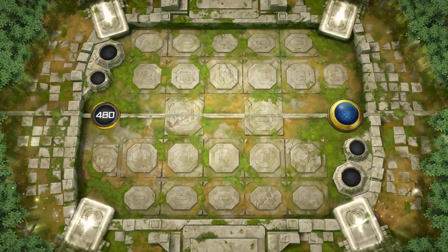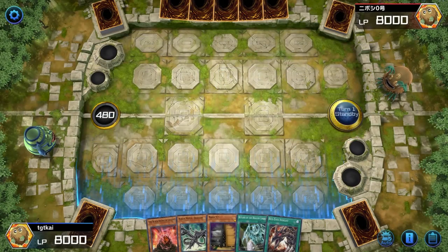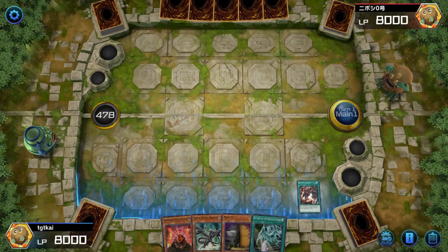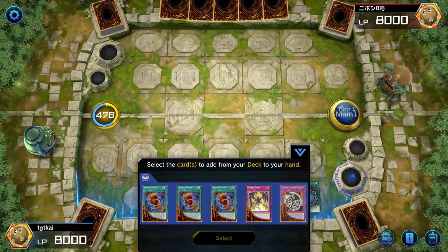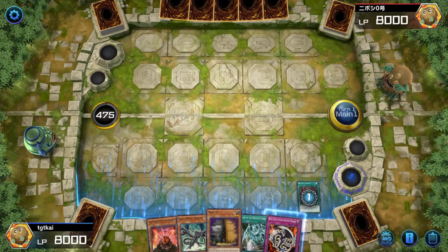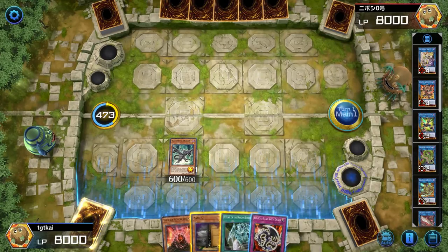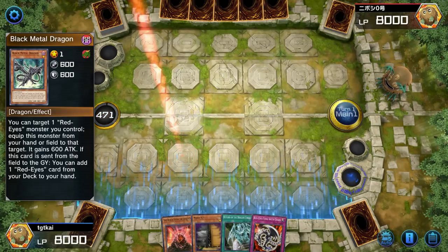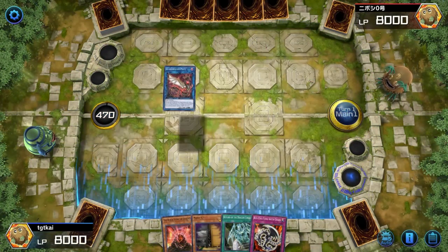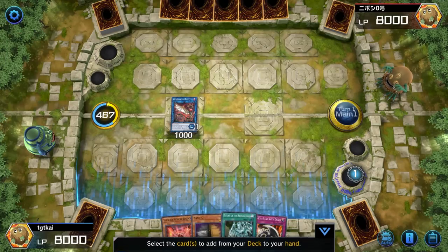I still prefer to go first if I can to set things up. This is actually a pretty good hand to go first with. First and foremost, we're going to do Red Eyes Insight — put a Red Eyes in the graveyard is the main reason to do this, but it also lets us get a spell. We're going to take Red Eyes Fang with Chain, then work towards getting Red Eyes Slash Dragon, because Slash Dragon with Fang with Chain gets us on the gates. We're going to link Black Metal Dragon into Pisti pretty much just to get Black Metal into the graveyard.